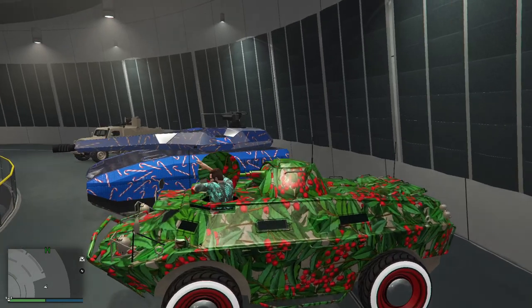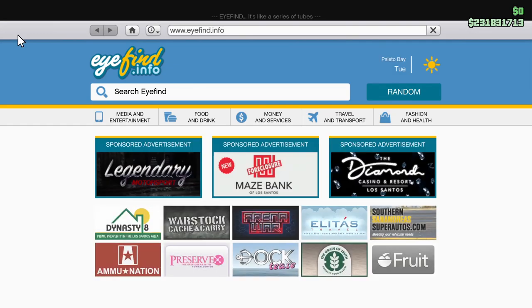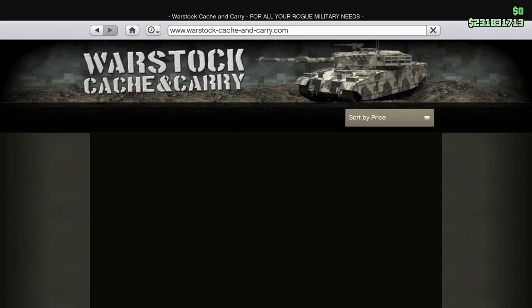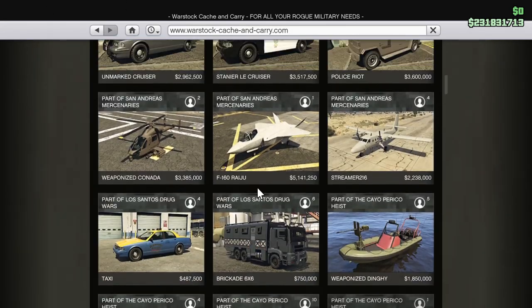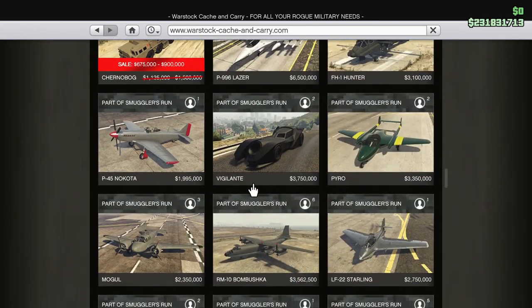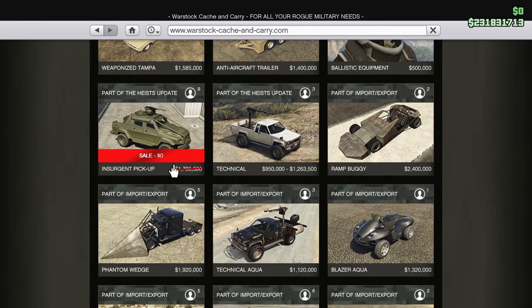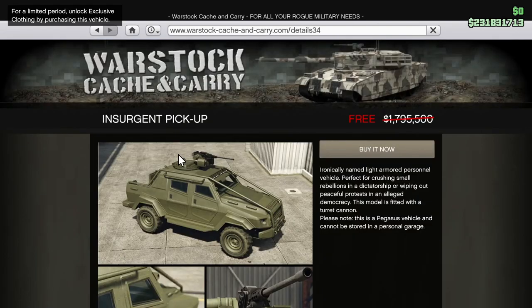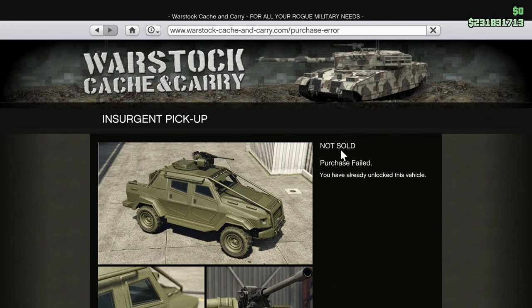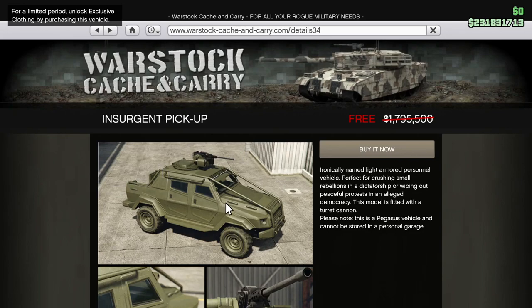Exit the vehicle. If we look at buying the other one, I don't think we can buy an insurgent or anything like that. First of all, it's on sale — it isn't for free, but we already own it. If we go here, for free — buy it now. Purchase failed: you already unlocked this vehicle. So we can't get it for free.